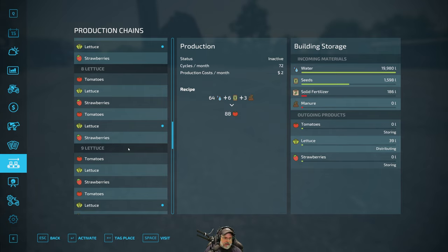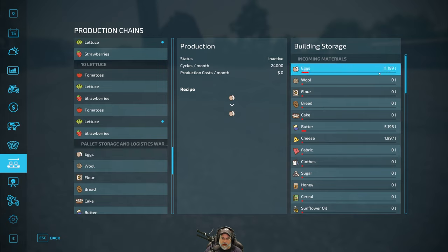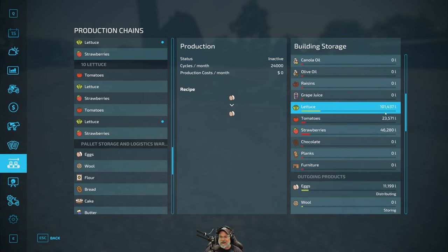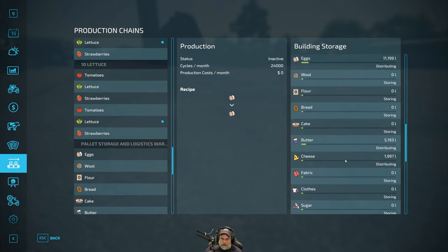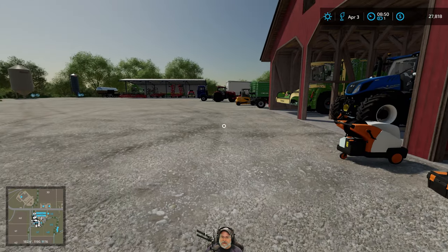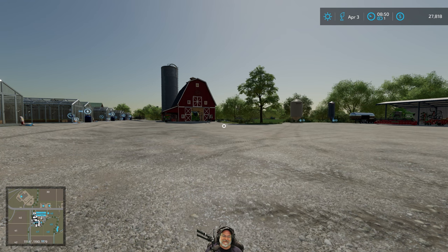Let's just see where we're at. We have almost 12,000 liters of eggs, we already looked at the butter and cheese. We're already up to 101,000 liters of lettuce - that's crazy, and this is just the end of April. 23,000 liters of tomatoes and 46,000 liters of strawberries. We're doing really good there. We're going to have another nice payout at the end of the year, and we're adding butter and cheese to the mix which we didn't have last year. Okay guys, that's it - thank you for watching, please hit that like button, subscribe, leave a comment, share the video, and we'll catch you in the next episode!